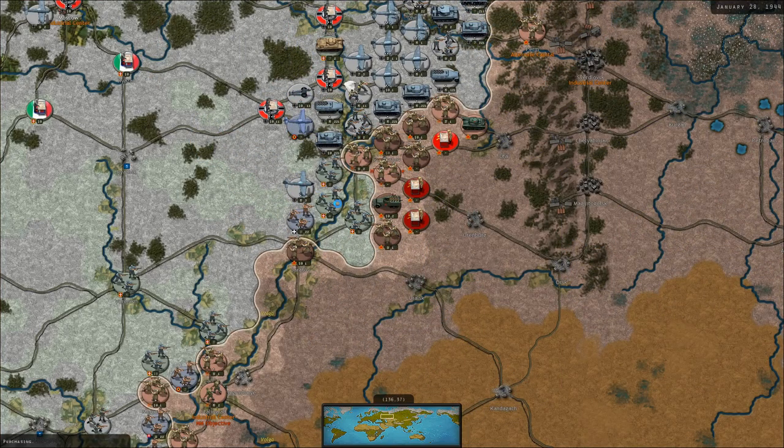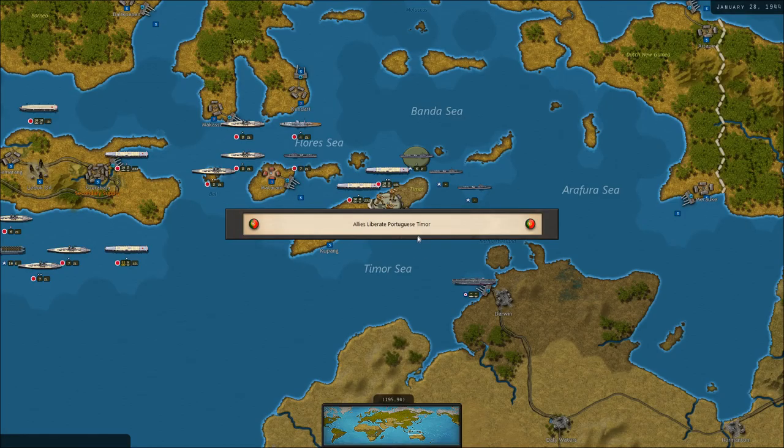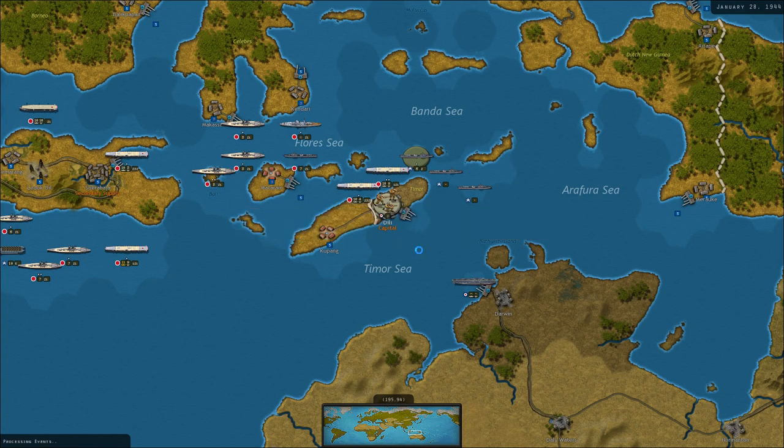The Soviets have a lot of headquarters units. I'm hoping maybe the snow lifts and we can start bombing these Soviet troops. Allies liberate Portuguese Timor.